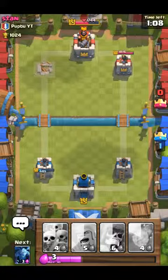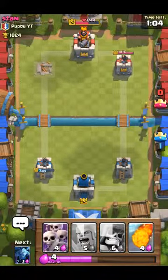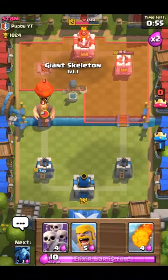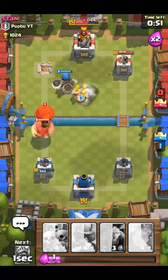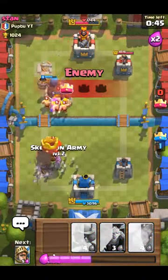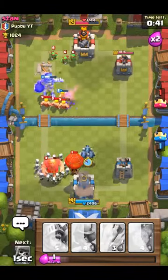It is kind of worth it going for that king tower because we might take it down. I'm gonna put in a giant skeleton and barbarians. Here we go — giant skeleton, barbarians over here. He's gonna take down that tower, but I'm not very worried because I have some troops that can take out his stuff.